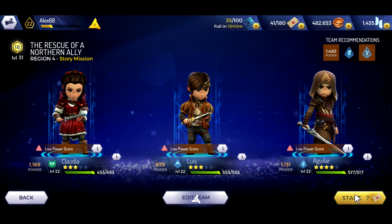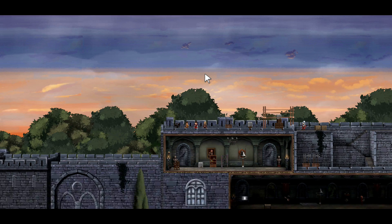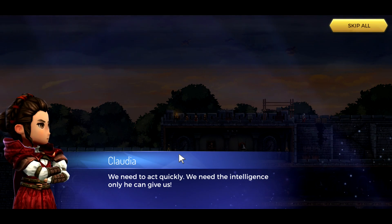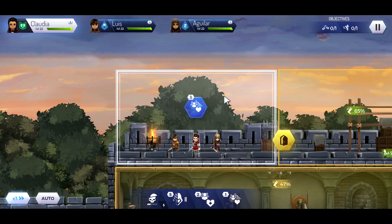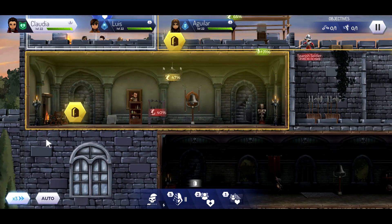Okay, let's try it. The rescue of the northern ally. This mission, like most story missions, is built with two alternative paths. One path from over the top is more of an assassin route. Another path from the bottom is more for power.